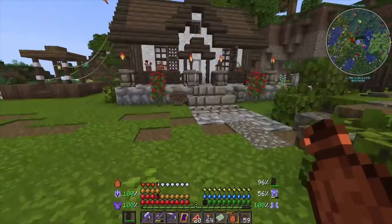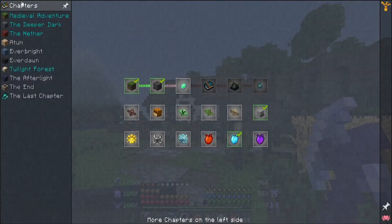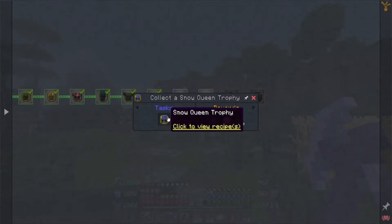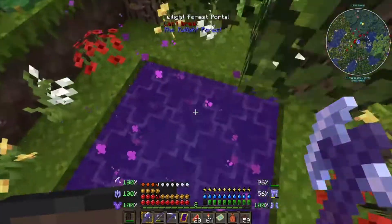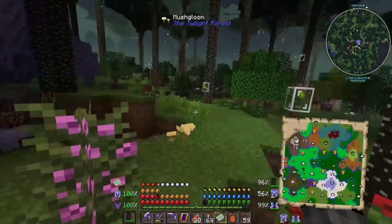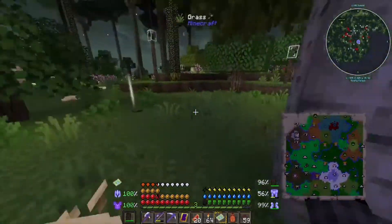Today I wanted to get back into the Twilight Forest - we're gonna fight some of the last bosses. If we go into our quests, next up we have the Alpha Yeti, and then after that we're gonna have the Snow Queen. On the map, that big white blob in the center is the Snow Queen, and on the outer four corners are the yetis, so let's head to one of those.